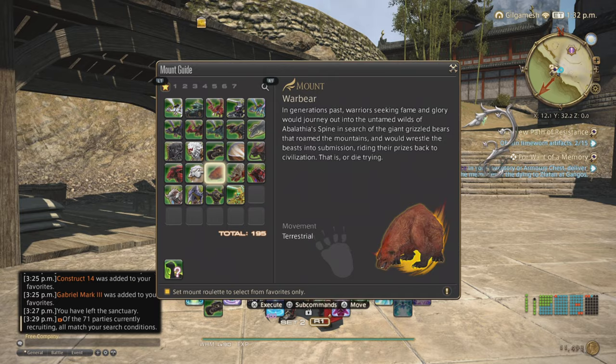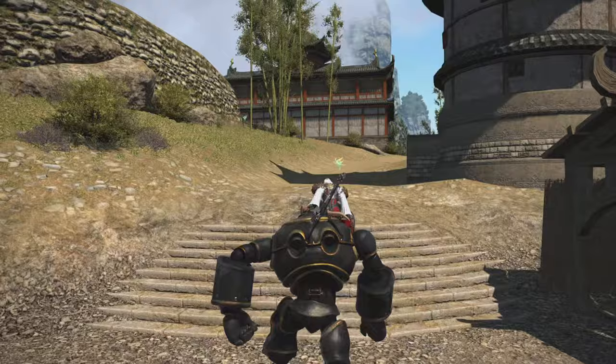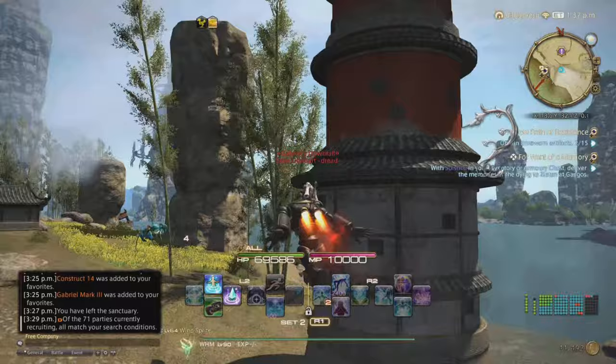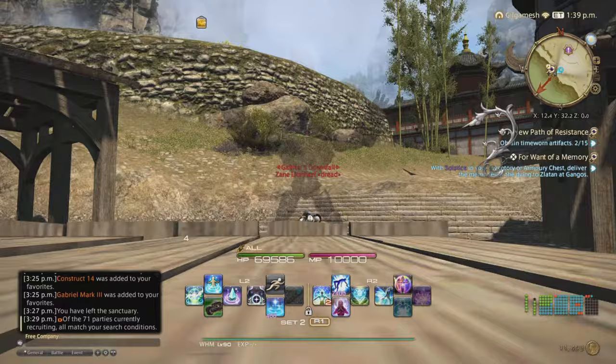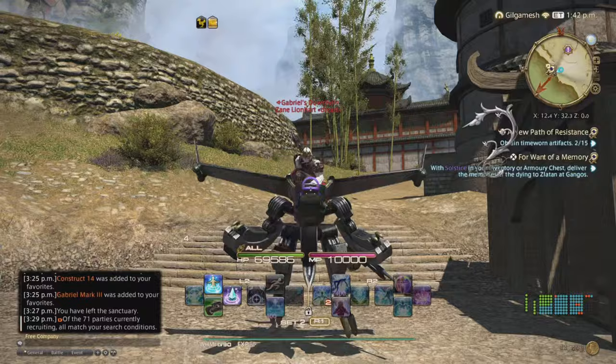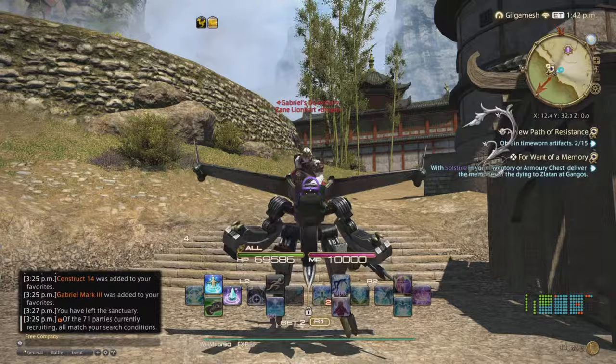If you want to see what the mounts look like: this is the Construct 14, here's his running animation, and unfortunately it doesn't come with a dance emote — though that would be pretty cool. Here it is flying with the boosters, though it unfortunately has generic music. Next is the Gabriel mount, which has the Bozjan music and transforms when flying.